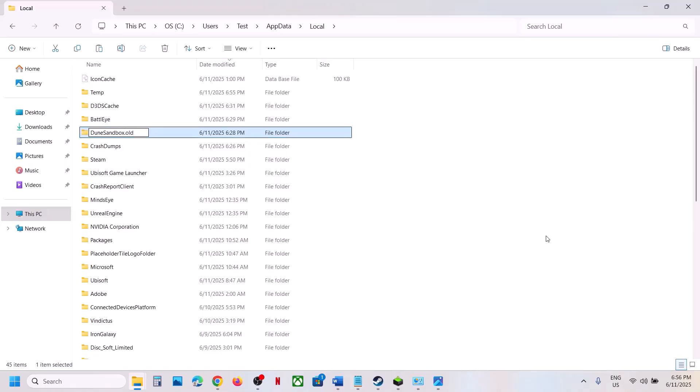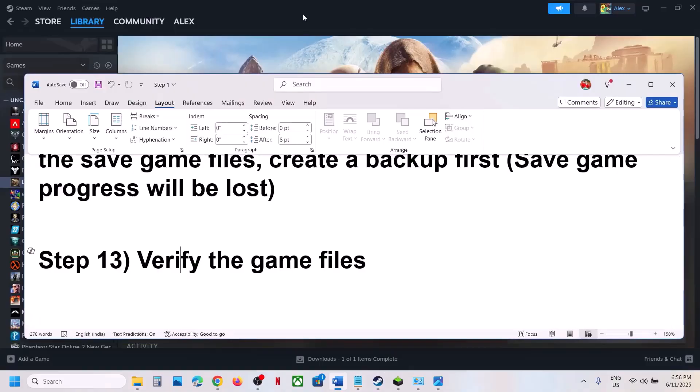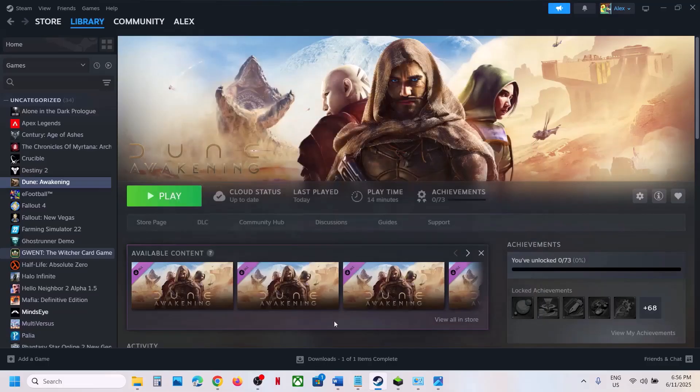Once renamed, launch the game and check. The next step is to verify the game files — right-click on the game, select Properties, go to the Installed Files tab, and click Verify Integrity of Game Files. Once verification is 100% complete, launch the game and check.